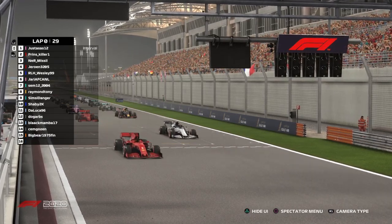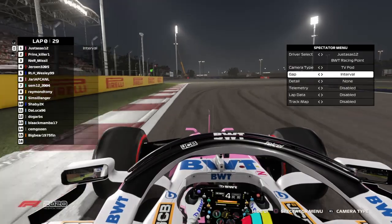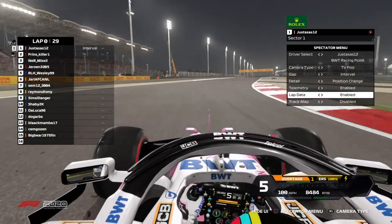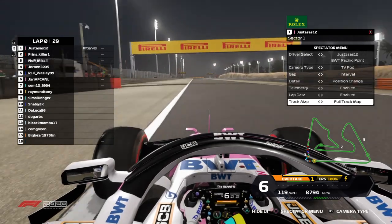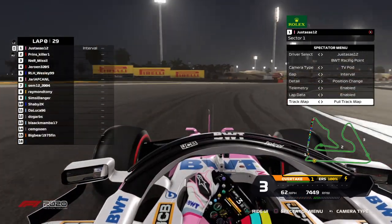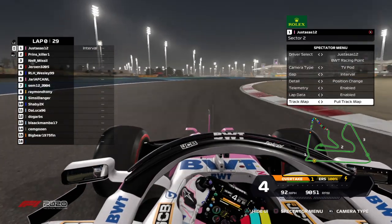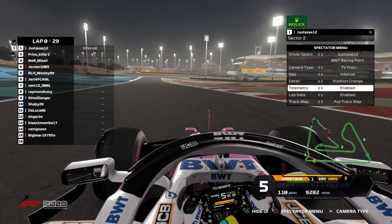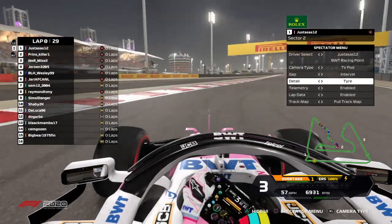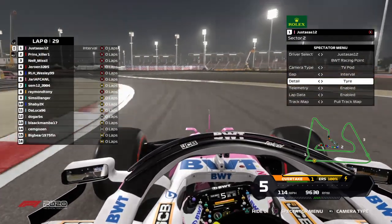We start with the formation lap — everything looks so clean. Let's ride along with Justus for now. The first couple of corners are really tricky. Here you brake about the 100-meter board — you need a good exit. Of course they are weaving to warm those tires up. I don't think they'll need too much warming up with those soft tires. Here in this corner it's still tricky — easy to lock up the front-right sides.